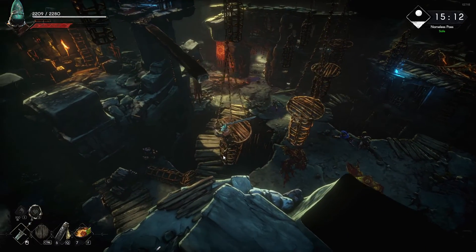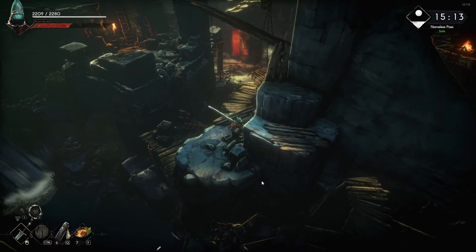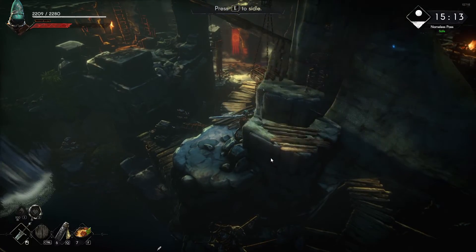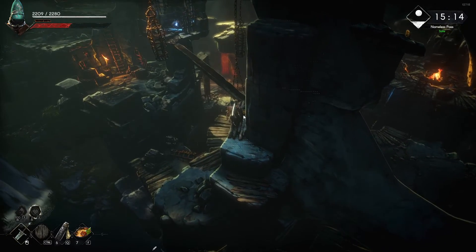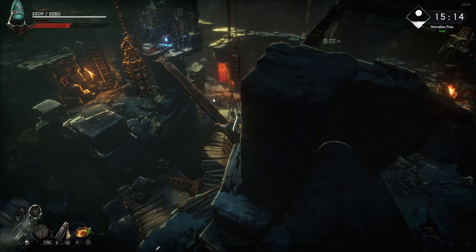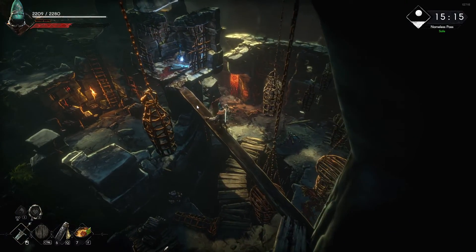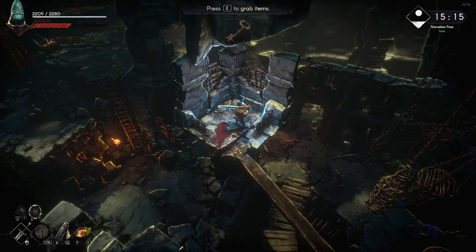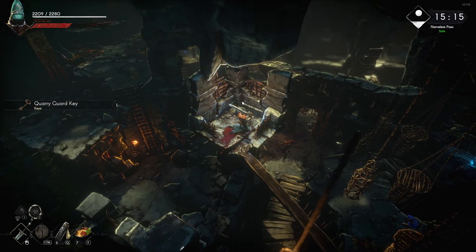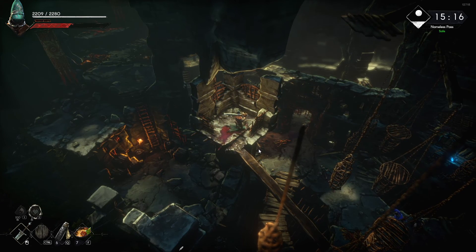Now you need to jump to this side, then go up here. If you want, you can use Alt again and just play it safe. And here you will find the Query Guard Key. That was it for the tutorial guys, thanks for watching — have fun, bye bye!